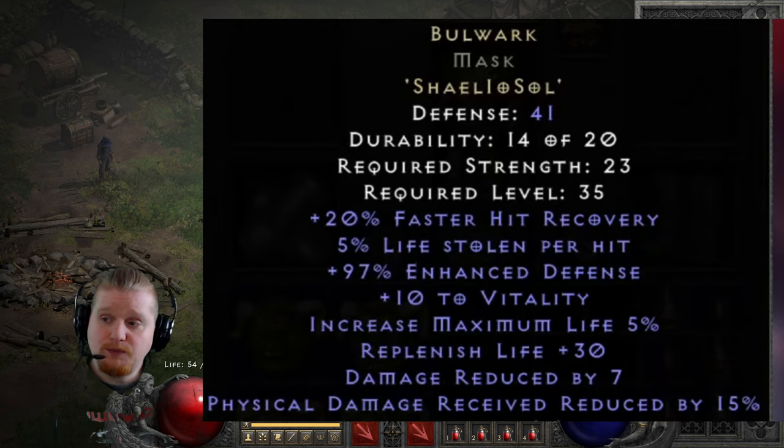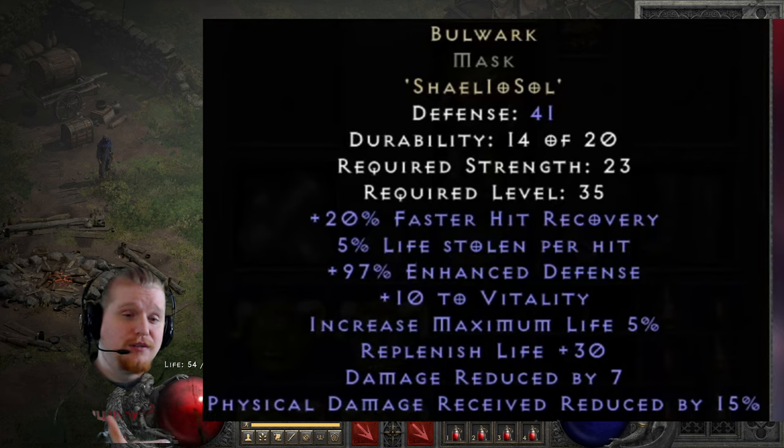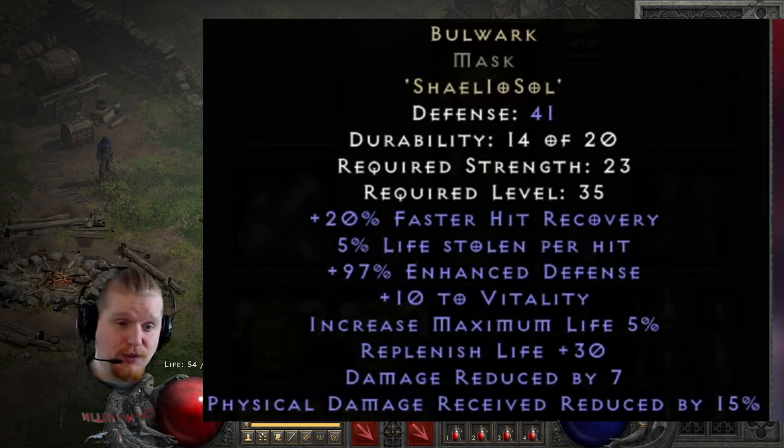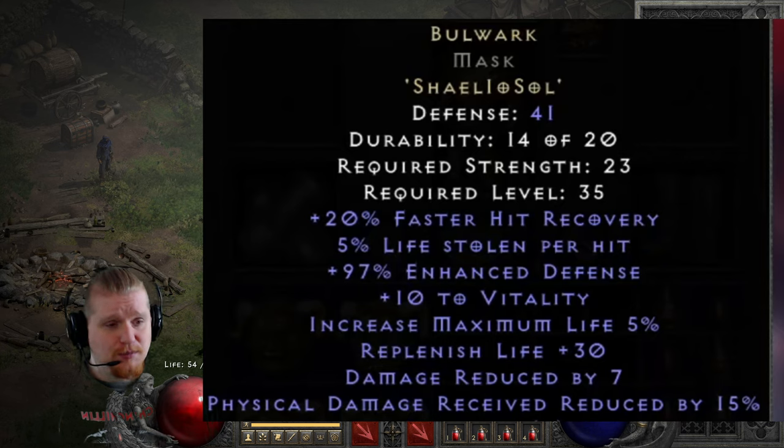The RuneWord rolls between 4% and 6% Lifesteal, and that Lifesteal is absolutely amazing because you can very easily get a 20% faster hit recovery, 6% Lifesteal helmet for your Mercenary at level 35. This is probably going to be the new helmet that people use alongside the Insight RuneWord. Insight doesn't have any Lifesteal, but this does. Not only does it have Lifesteal, but it also has pretty decent defense and faster hit recovery, which Mercenaries — especially the Act 2 Mercenary — have absolutely terrible faster hit recovery frames. It's like Sorceress-level bad, and you know how easily the Sorceress can get stuck in a faster hit recovery loop and die.